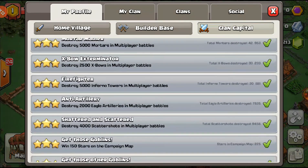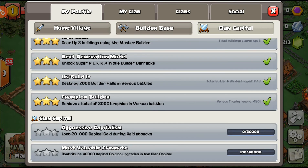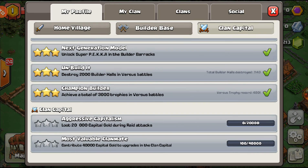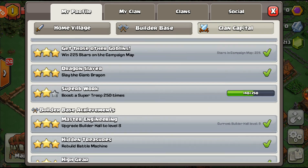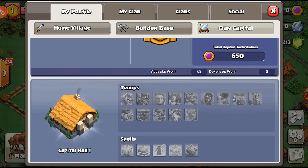It seems we do have achievements for the Clan Capital. 'Aggressive Capitalism' — loot 20,000 gold in raids, which you'll hopefully see on the weekends. And then contributing gold to upgrades in the Clan Hall. I like that. They also added two other things to the Clan Capital.